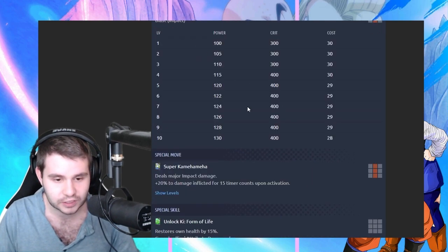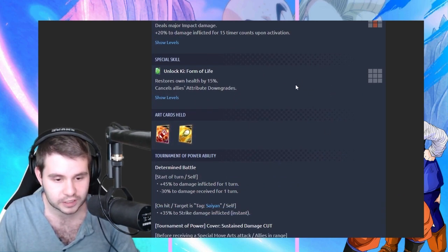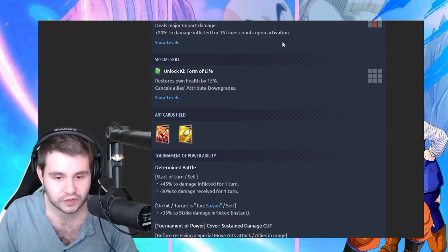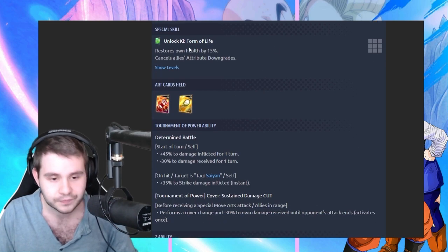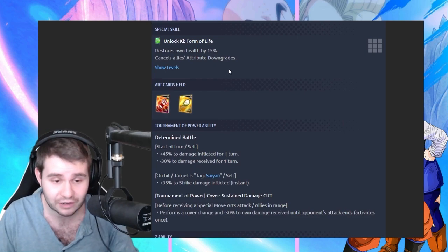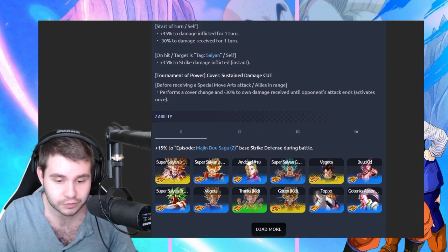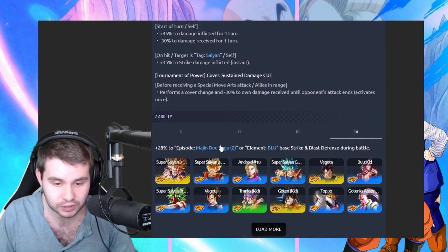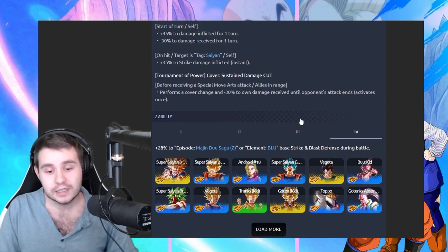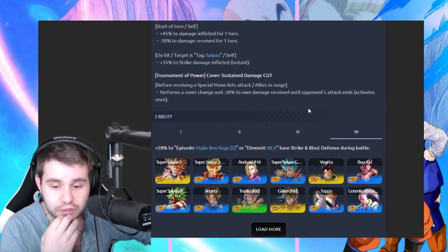The strike is the same stuff. Let's talk about the special move. We got deals major impact damage, 20% damage for 15 timer counts upon activation. We got unlock key form of life, restore zone health by 15%, and cancels allies attribute downgrades. That is pretty cool. This is Majin Buu Saga, strike defense, Majin Buu Saga strike and blast defense during battle, element blue. On a blue color counter team, this could be a unit you would pick.